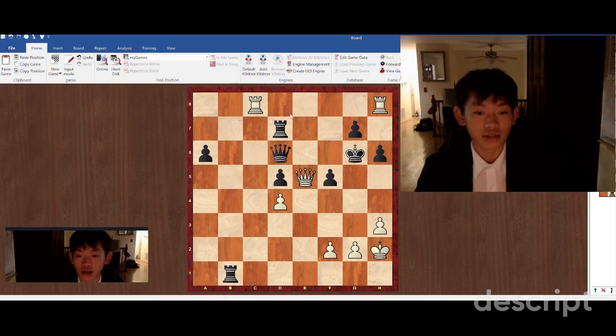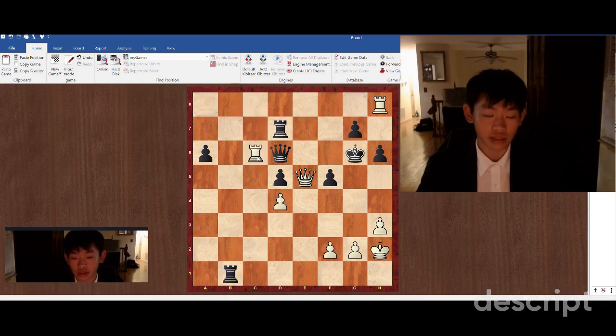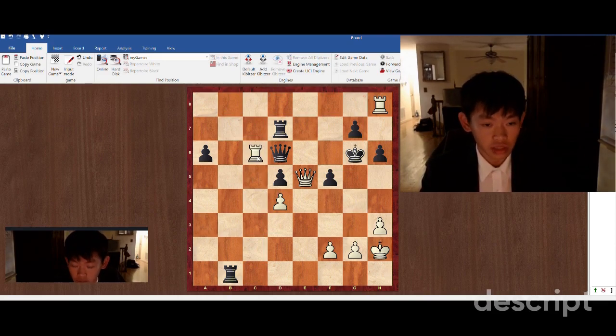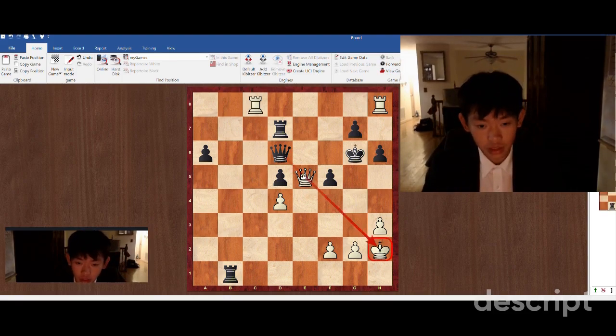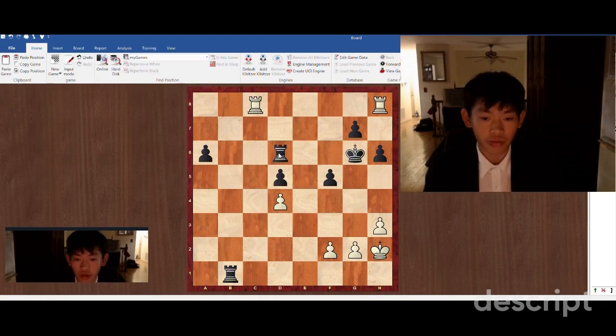So the first move is going to be rook c6. This is not a hard move to find since our queen is currently being pinned. And if we just take, black is going to be having a very comfortable endgame, probably winning, since black is up one pawn.